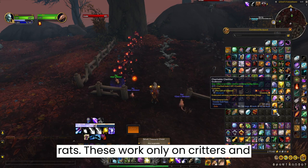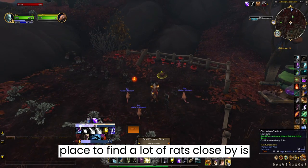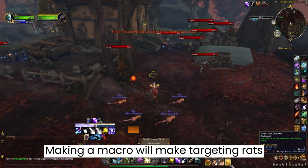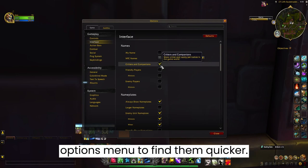These work only on critters and will not work on battle pets. The best place to find a lot of rats close by is Falconhurst in Drustvar. Making a macro will make targeting the rats easier, and you can also switch on the critter and companion setting from the options menu to find them quicker.